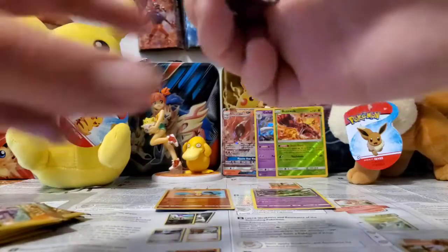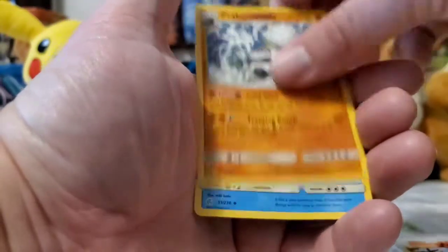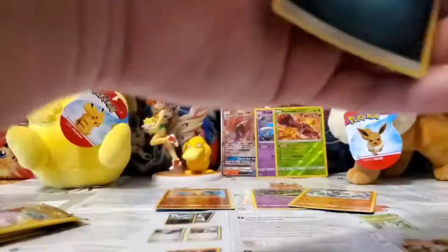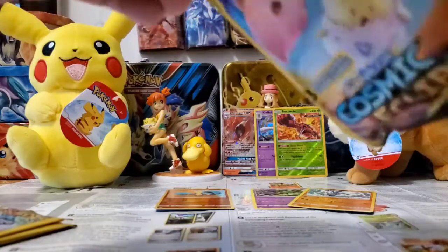I hope my cat doesn't jump up here — he's under my table doing who knows what, playing with his turbo scratcher. Chinchou, Carbink rare — which I fully needed to pull. Then my cat got on the table! Get off the table! I just don't want him near my Misty figure. He was sniffing my Pikachu plushie — I think he might have gotten the catnip from inside the turbo scratcher. Cosmoem, hand stamp, Dark Energy. I'm down to about my last four packs.